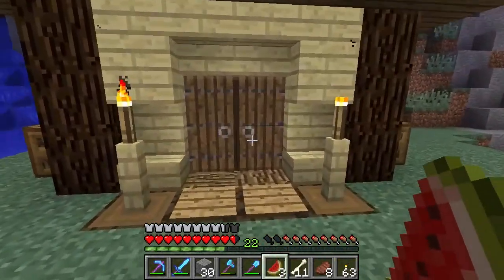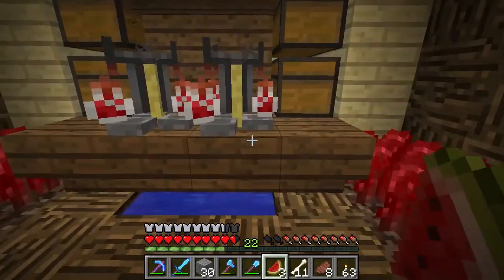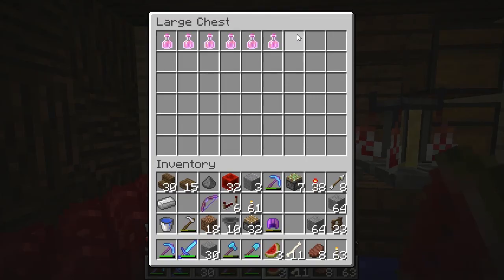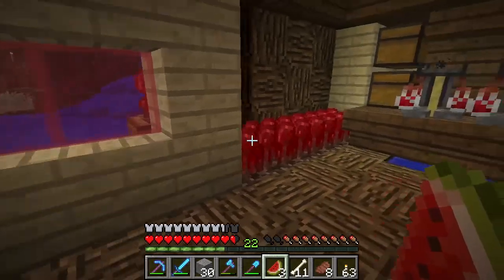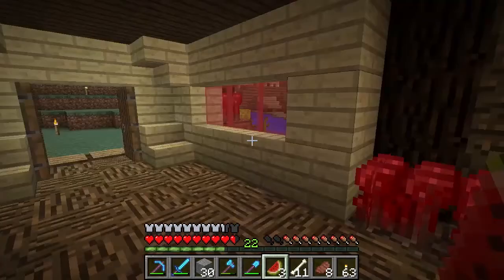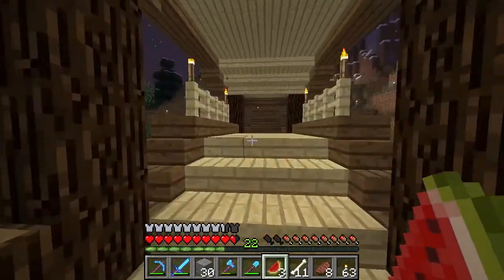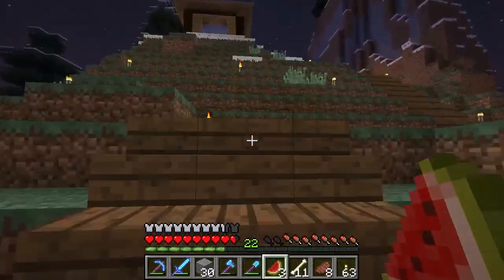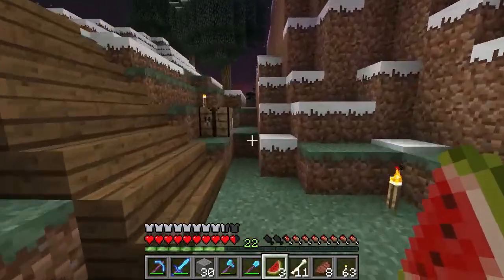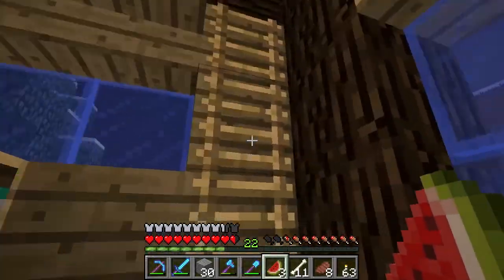So here we have a little brew house area I built. There are potions of healing — I don't remember putting that there. I really like the floor design in here, it's really nice. Then we got a little bridge going out to the enchanting area, the enchanting house. Let me just get up here — it's really cool.